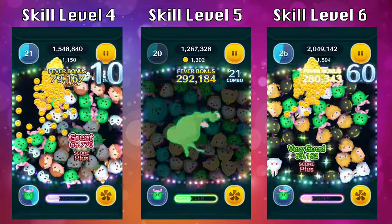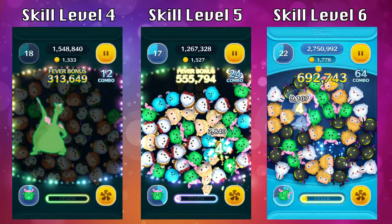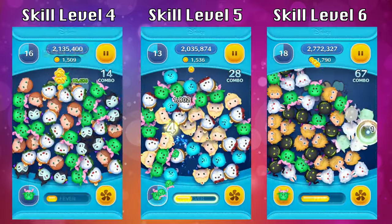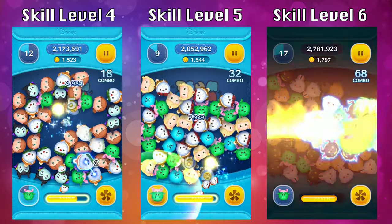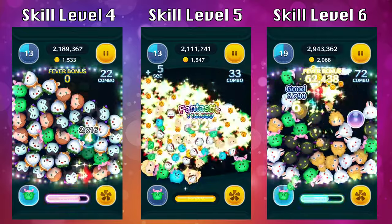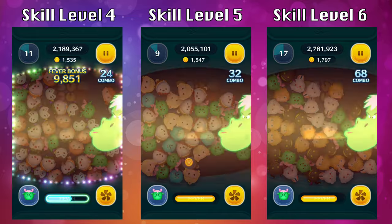Elliot is one of those characters where you only need 32 to max him out, while a lot of other characters require 36, so he's on the cheaper side to max out. However, he's not one you definitely need — there are other better characters out there. I also want to take a closer look at Elliot's ability and slow it down so we can really appreciate the animation.